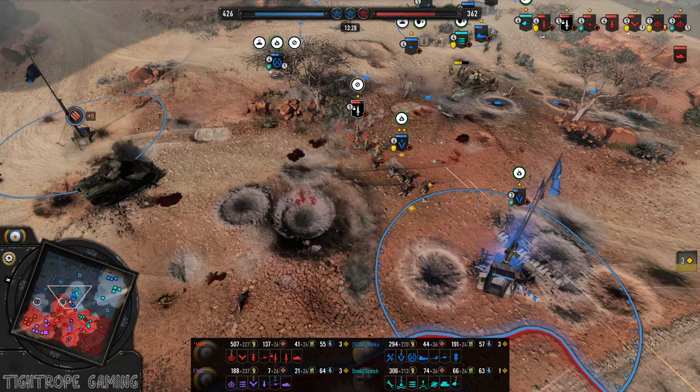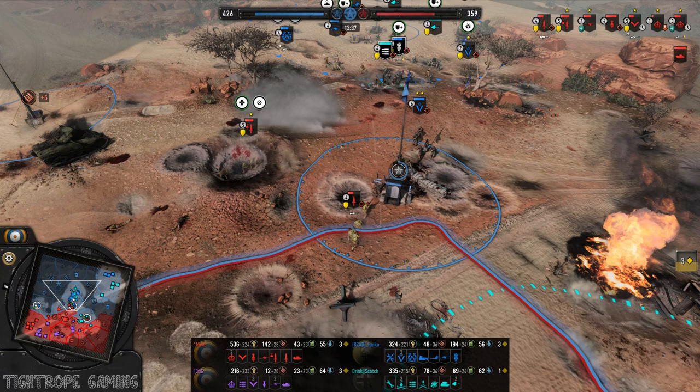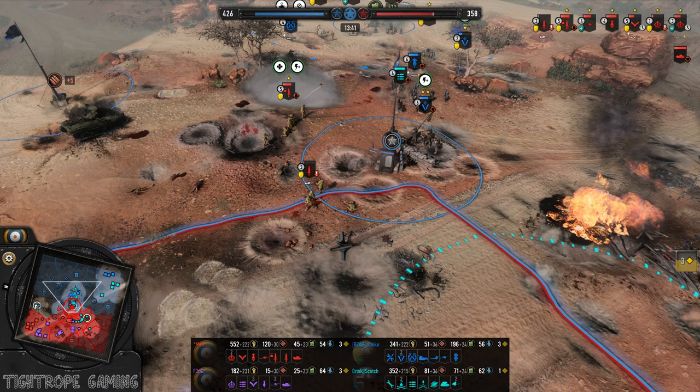Yanko's gone for the six-man upgrade now, just trying to charge in here — he's doing whole fire, pops a smoke, riding away down there. Commandos cycling into the middle. They take a big shot from the LEIG though.